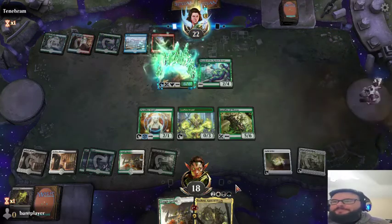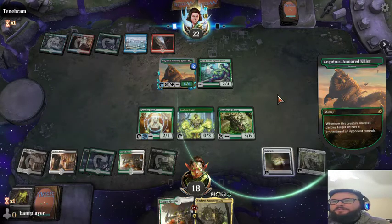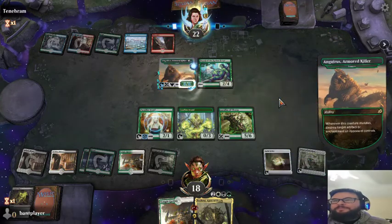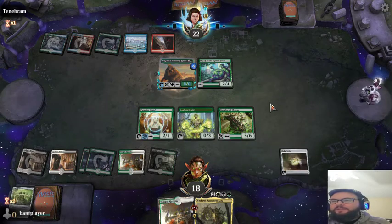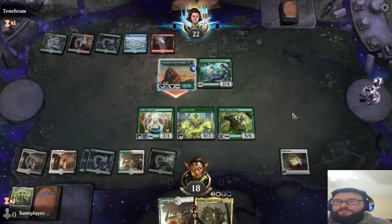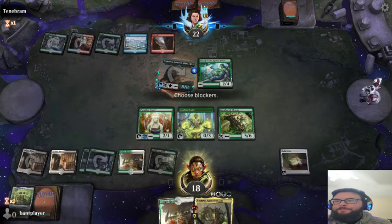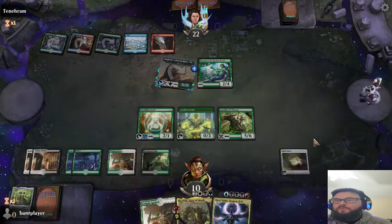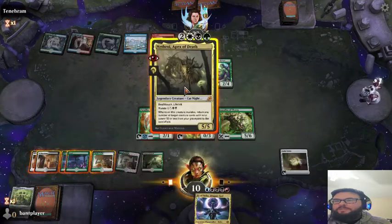Let's sort that out. He doesn't like us putting stuff in the graveyard — that's not good. I guess he already knows what we're trying to do. If he swings, we're probably not going to block. We're at 18 so, no blocks. Ooh — that's nice. But first let's bring everything back and see if he scoops then. We'll put the Paradise Druid just so he can have Hexproof. So we're bringing 10 power with three creatures — that's awesome.